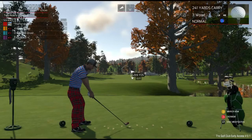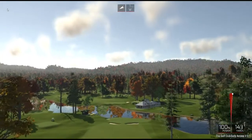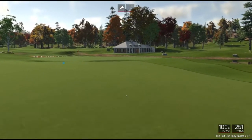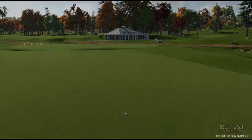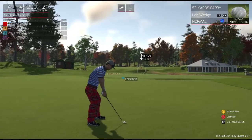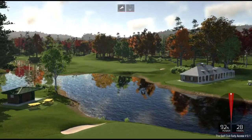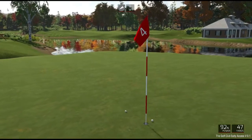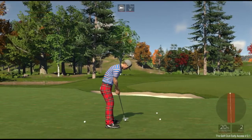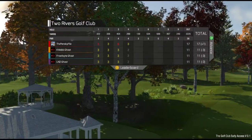It gives you a nice overview of the course and the course looks pretty — the graphics are nice. In real life, I am a terrible golfer; my handicap's probably not even calculatable. 53-yard carry, 92 power — that was perfect. Look at that backspin. It's pretty steep — let's get it in there for birdie. That was a pretty beautiful approach shot, if I do say so myself.